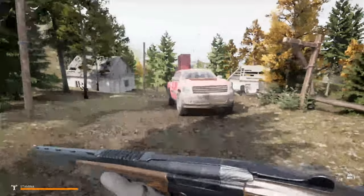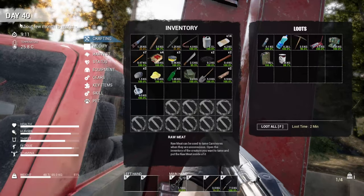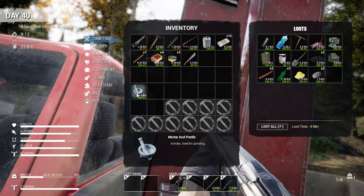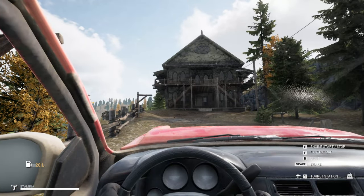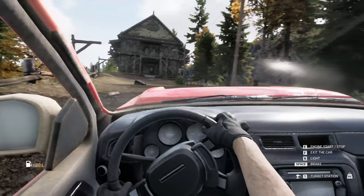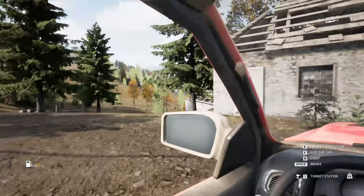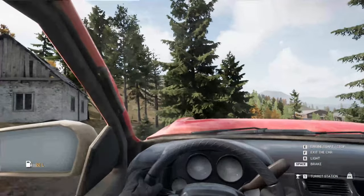Let's head down the hill and start checking some of these other houses. I don't need to pick up firewood or bottles. I was kind of hoping for more with that. There's an ambulance down there. But we're going to start here with these two buildings.